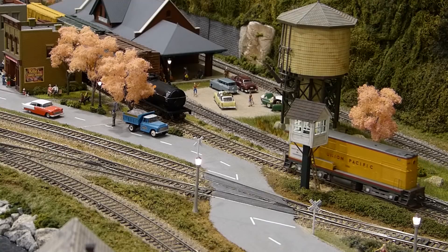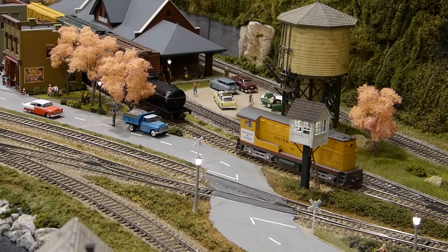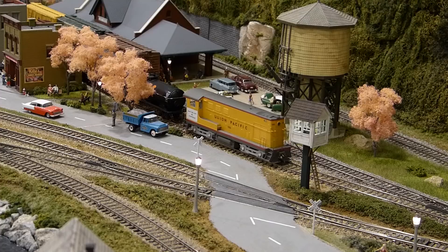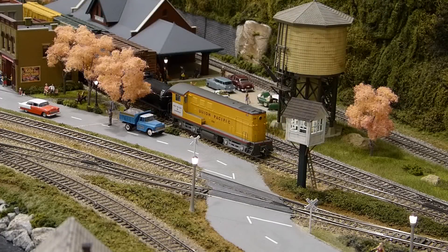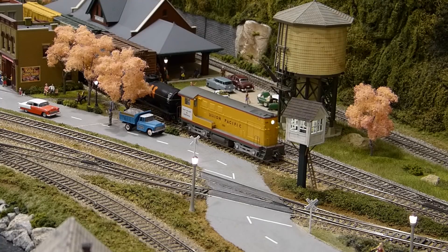You next pull the cars that you set aside on the ferry access track and couple them onto the end of the RJ Turn. According to the AD guide, the turn has a maximum load capacity of eight cars, so there's plenty of horsepower to take these three cars.